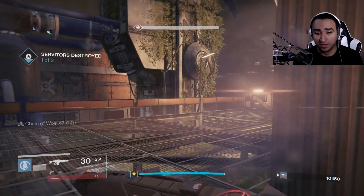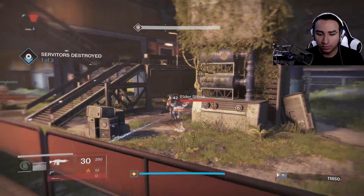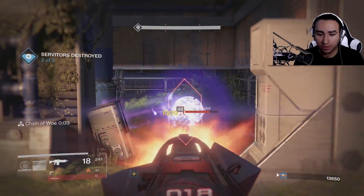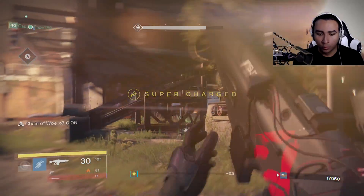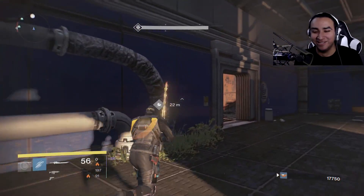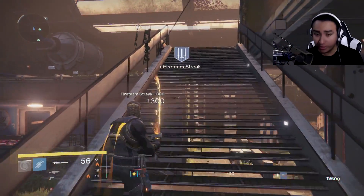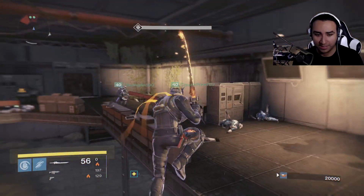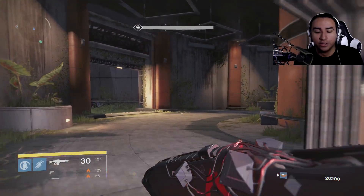I didn't turn in time to make that melee, so the lock-on for melee seems to have changed — either that or just some weird bug, but I'm not mad about it. Solar burn is definitely broken. Every Servitor down brings us closer to the end. I love how the blade just disappears when you're out of ammo — I don't know if that makes 100% sense with standard blades, but with the Dread Fang, the one with the weird taken-enemy design, it's a little more understandable.